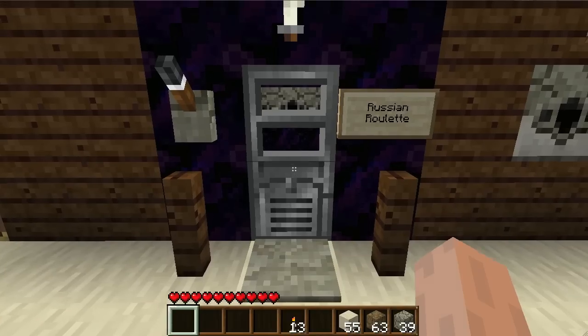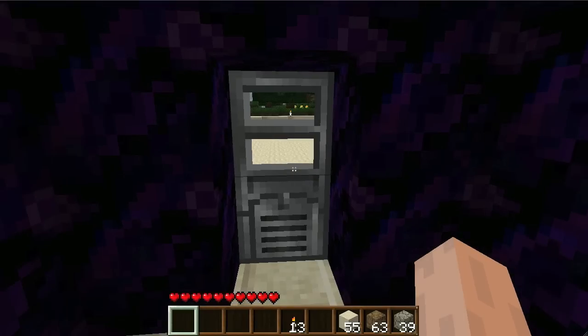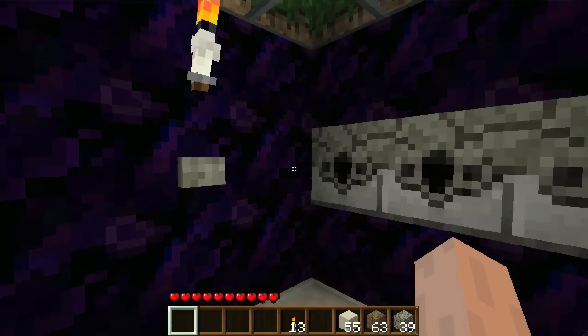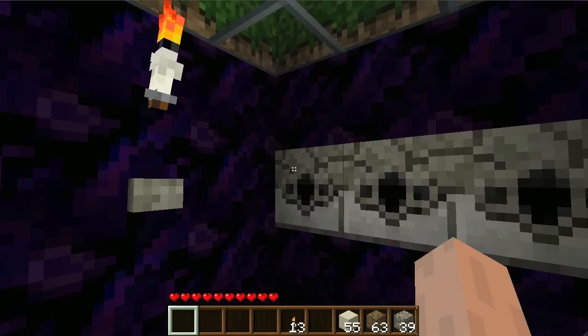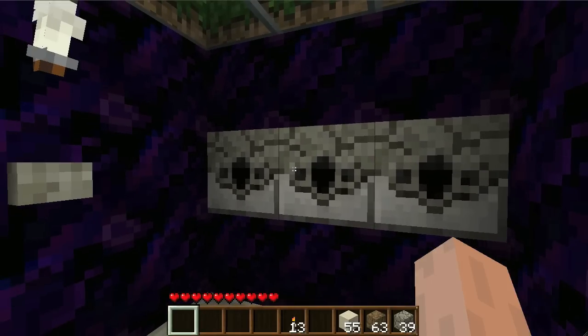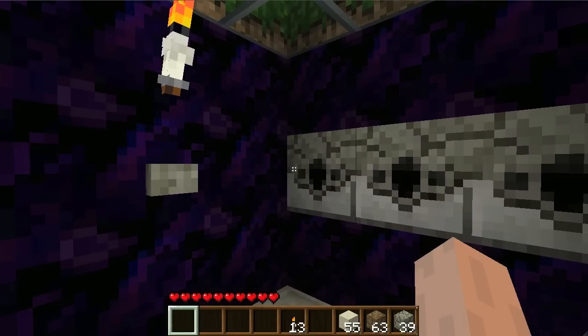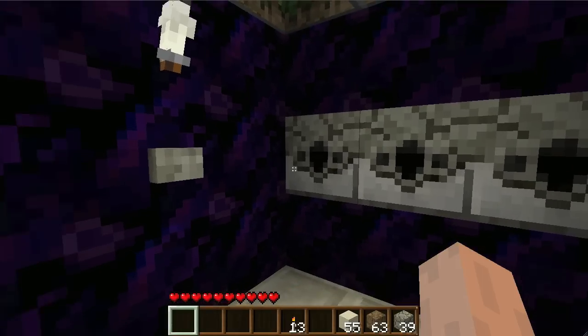So let me show you how it works. You just walk forward and step on this pressure plate, which lets you in, and then it locks you in. You can't get out. All you do is you have a button here. When you push this button, one of two outcomes will occur. Either these dispensers will start shooting arrows at you until you die - that's the lose state. Or if you push the button, the door will open, a chime will play, and you'll receive a gift. So let's give it a try.